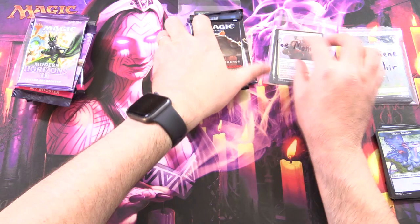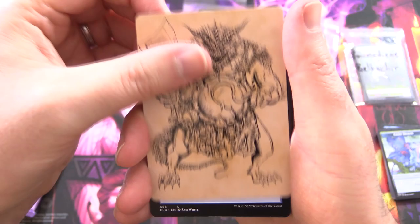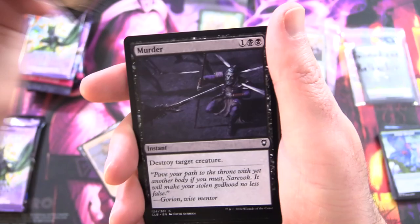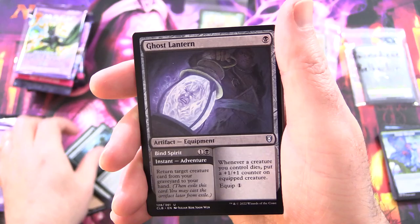Next up, we'll go over to Gus Otto — first month as a patron, thank you for being a patron — getting stuck into Commander Legends 2. Where are the dragons? What is this guy? Thrakis the Butcher, I think, is what they call him. And an island, Marching Duo Drone — I like the grin on that face, that's hilarious. Abdel Adrian Gorian's Ward, along with Murder, Poison the Blade, Deadly Dispute — I'll chuck it in — Avenging Hunter.